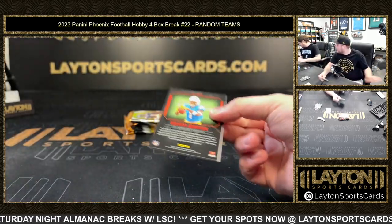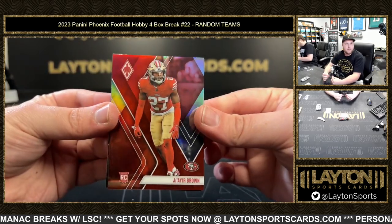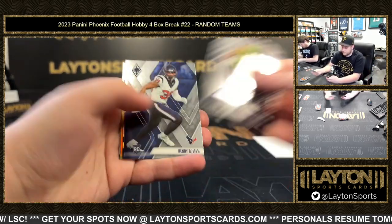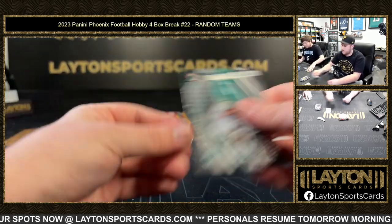What else can you argue about? Everything! There's Anthony Richardson, Jaire Brown red to 250 rookie, and Quentin Johnson fired up.